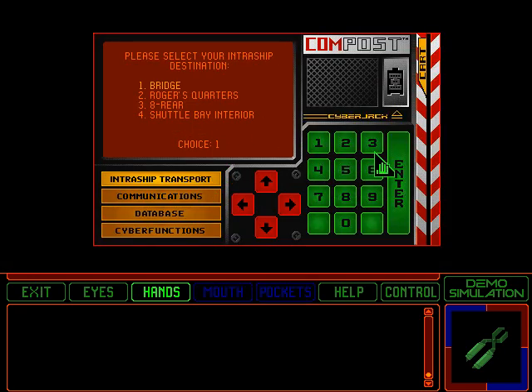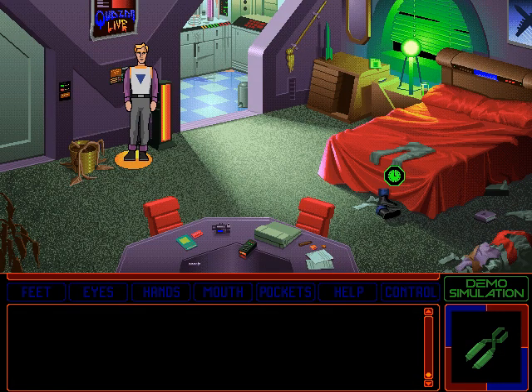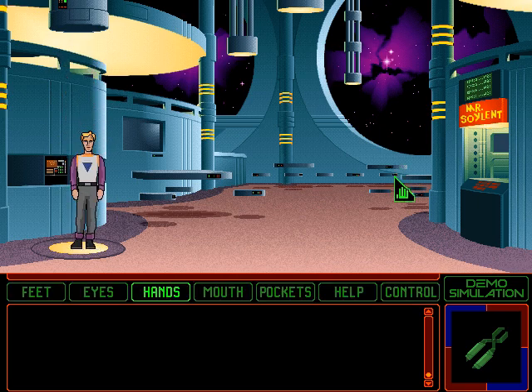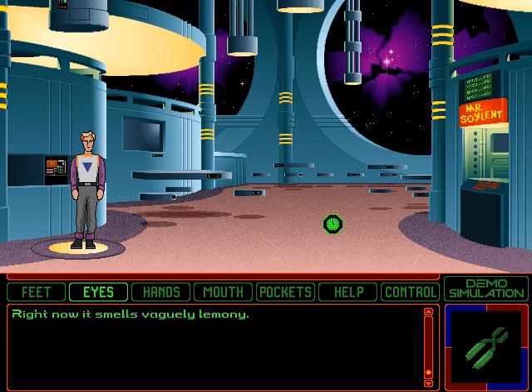We're going to need to go to the 8 Rear, which I believe is a reference to the 10 Forward from one of the Star Trek series — I barely know the original series. Hey, it's Mr. Soylent. This is 8 Rear, the ship's lounge. Here crew members come to relax, drink, eat, converse, party, hit on each other, brawl, hurl, pass out, and intrude on each other's personal space. Right now, it smells vaguely lemony. I don't see any lemon sorbet.